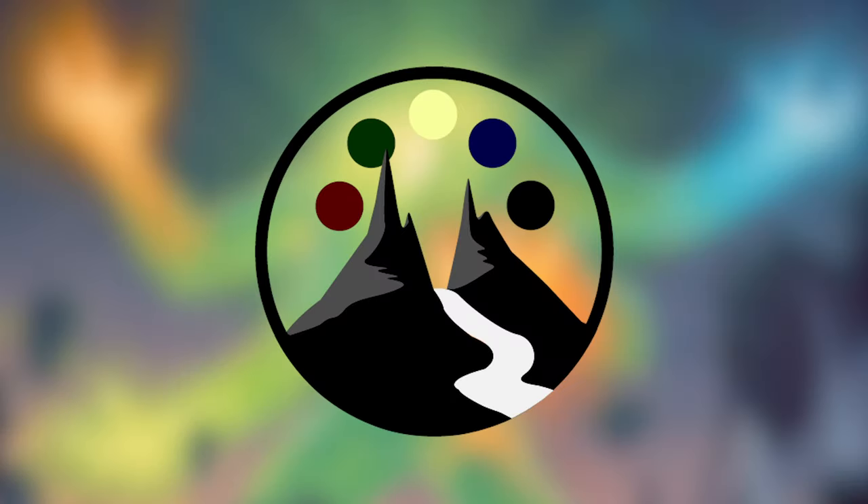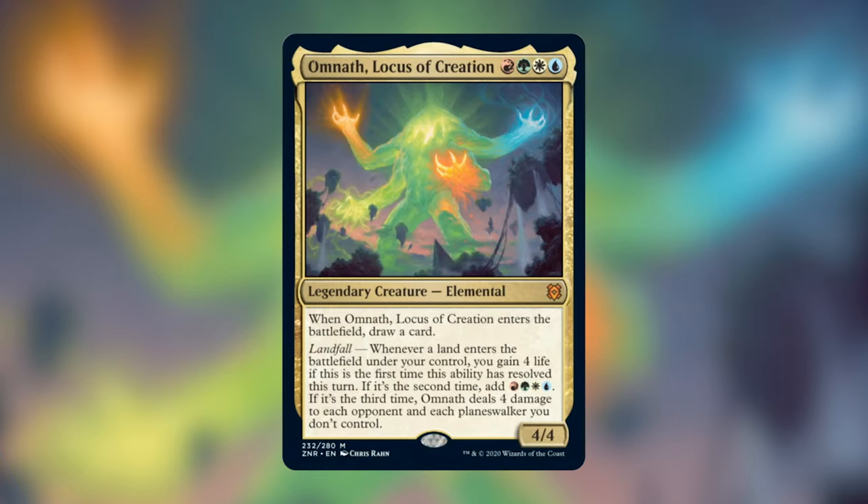Zendikar Rising has all but just been spoiled, so we're going to keep rolling down the deck tech train building another commander from Zendikar Rising. On today's deck tech we're going to be covering Omnath, Locust of Creation.